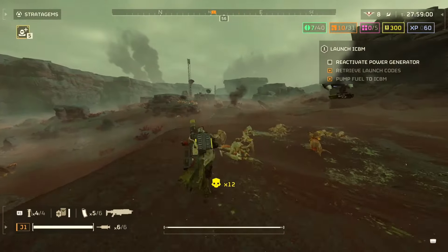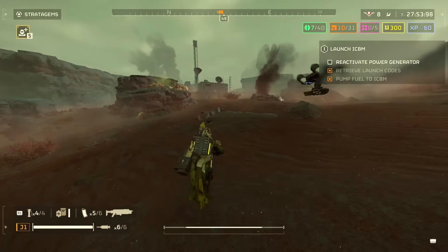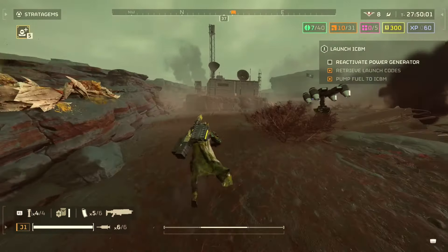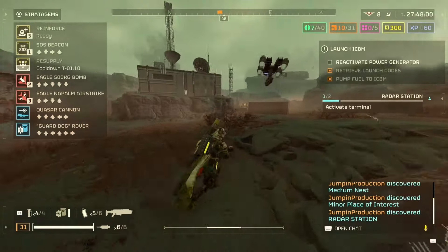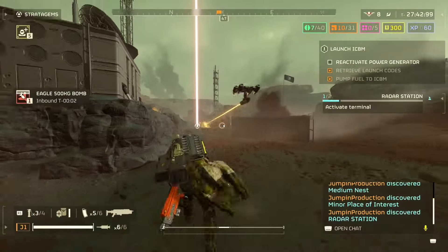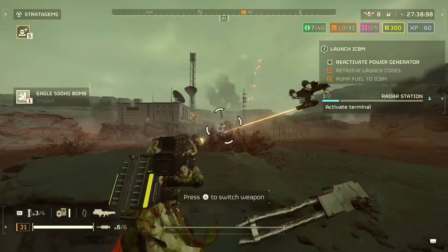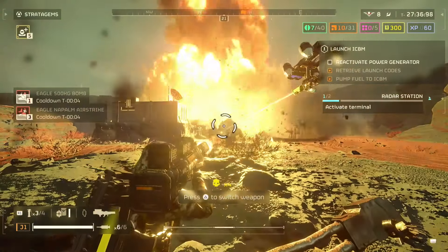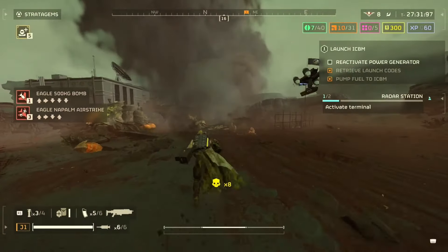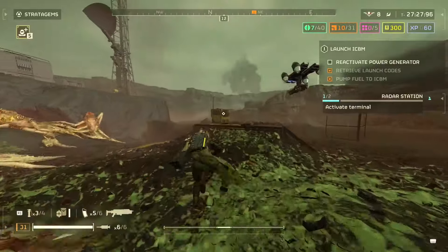That's what the railgun did with the breaker, what the sickle and arc thrower were doing, and what the quasar cannon is doing right now. There are actually a lot of different primaries you can use that are really good. The breaker overall — especially against bugs, especially if you're the host — is the best in my opinion. It just feels so good, especially with the rover. What most players want from primaries is the ability to handle most enemies with just the primary and secondary.